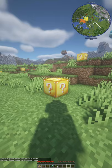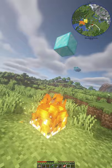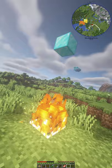Number four is Lucky Blocks. These blocks spawn randomly in the wild, and if you break them, you will get something completely random. Sometimes it's good, sometimes it's bad — it's all up to your luck.